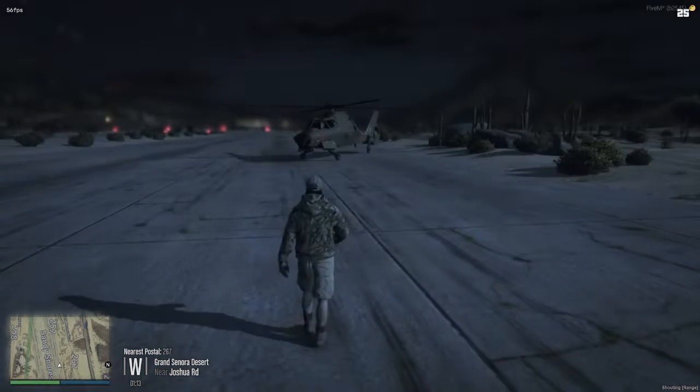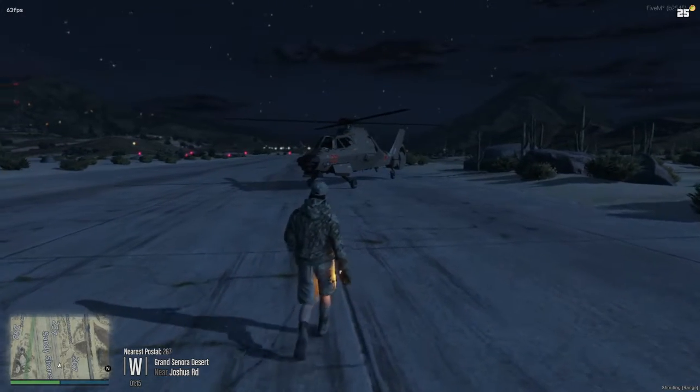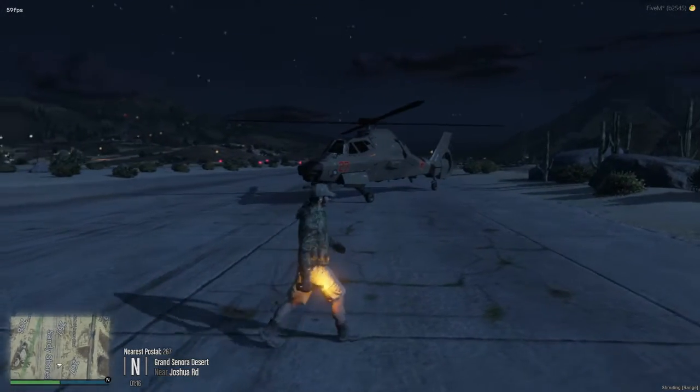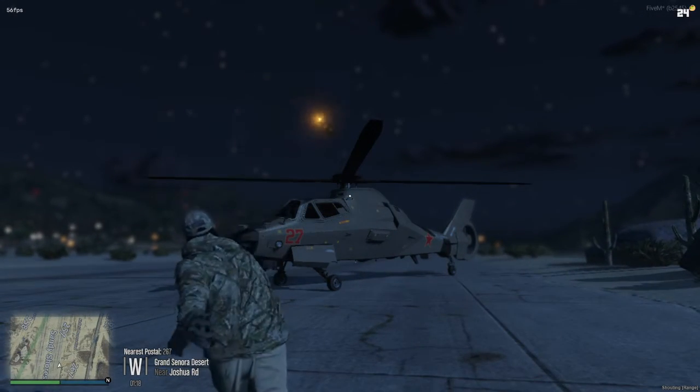So today we have the Akula. We're going to throw a Molotov cocktail on it, throw one and see if that does anything to it. So let's go ahead and throw one.